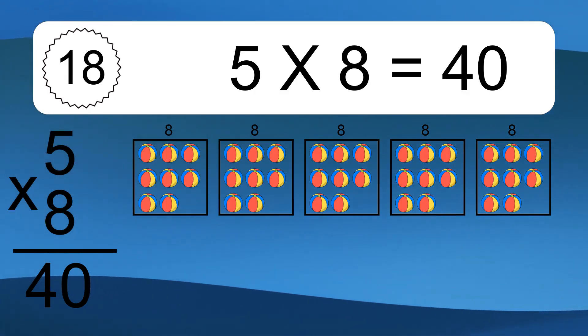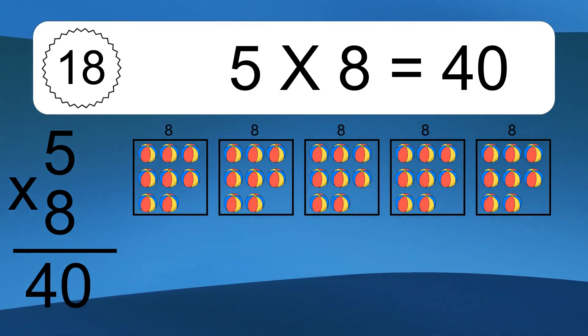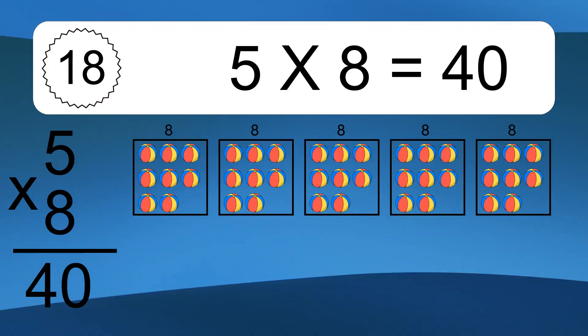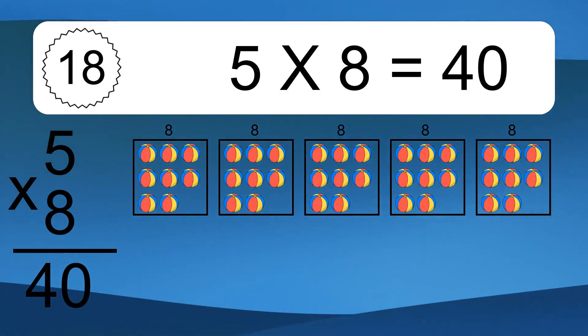We have 5 boxes, and each box has 8 colorful balls inside. If you count all the balls in all the boxes together, you will have 5 times 8 balls. This equals 40 balls.